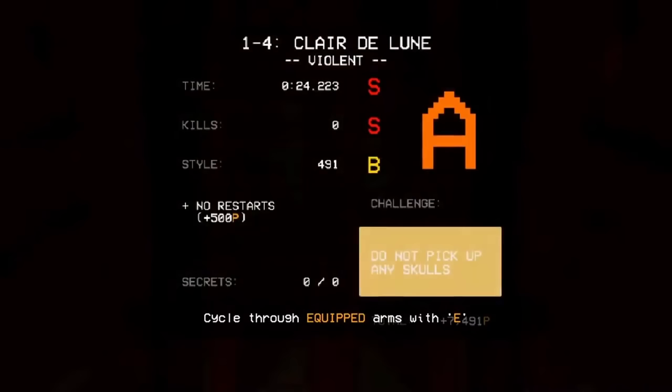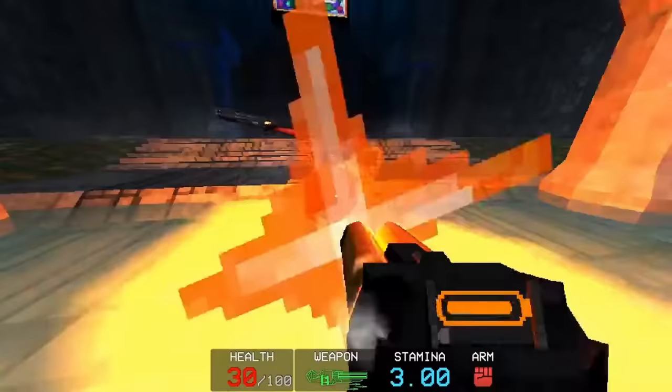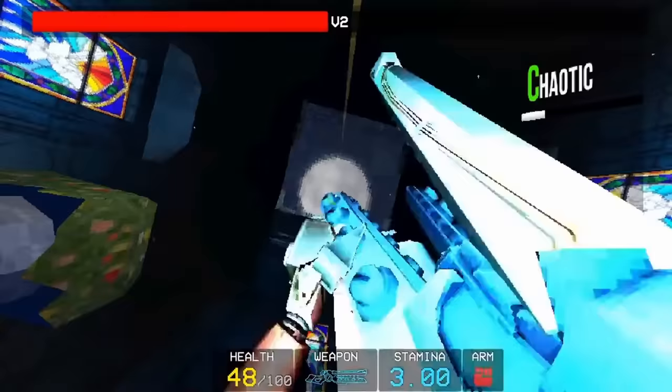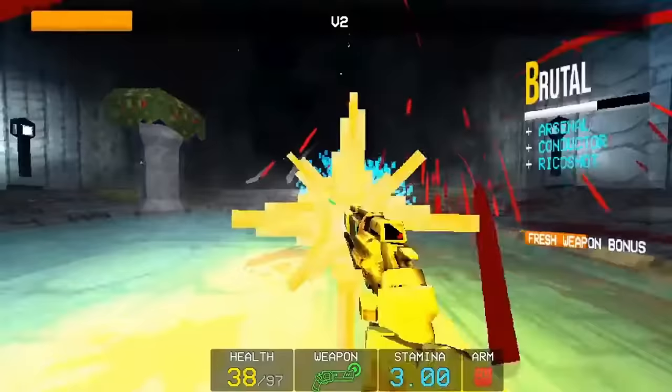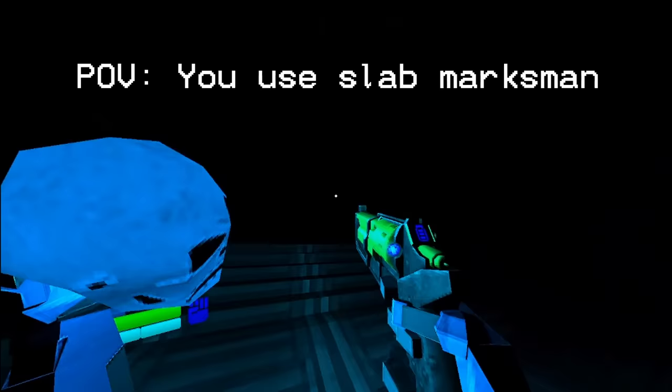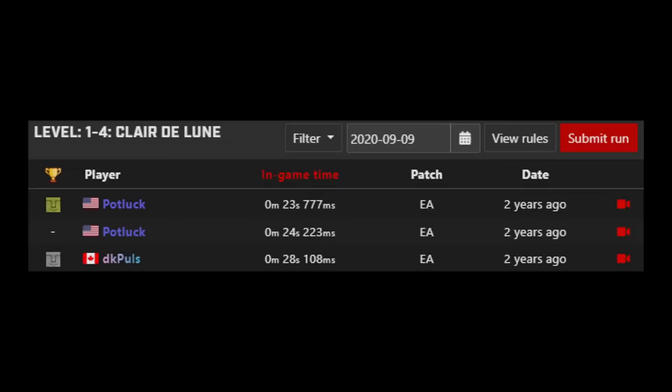Almost 4 whole seconds clear of DK's time. For the time, this run was very clean. The only fault I really have is that Pot uses the slab marksman, which is an unforgivable sin to be met with eternal damnation. A few days after that, on the 9th of September, Pot would further improve this time down to a 23.777.